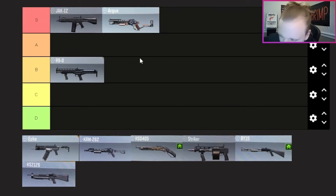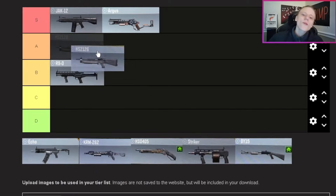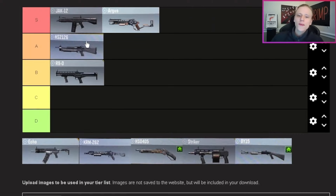The R90 — B tier. The semi-automatic pump mechanic where you have to cock it after each shot brings it down a bit. I like spammable shotguns and I like powerful shotguns, and the R90 is kind of a mix between those two but doesn't excel at either for me. The HS0405 — A tier. This weapon is super underrated, especially with the FF Birdshot attachment. Very slept on and really handy in BR as well.